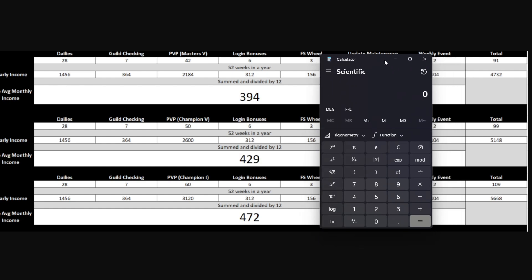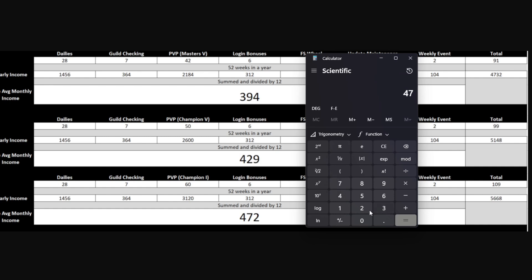Now if you're more dedicated and you hit Champion 1 in PvP every single week, the average monthly income is 472 gems. Adding 109 for one full week and 54 for roughly half a week brings you to 635 gems. Add the 300 anniversary login gems and you're getting a total of 935 gems — without any top grossing gems.